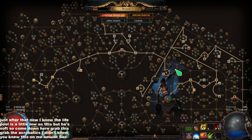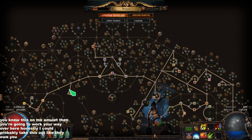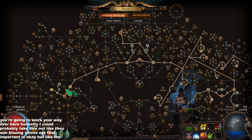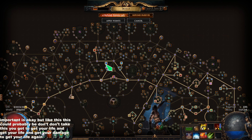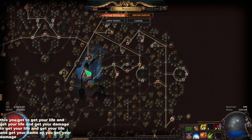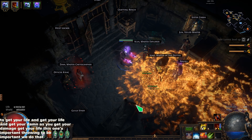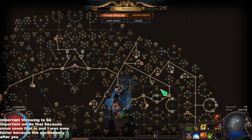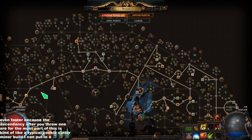Next, the passive tree. I haven't gotten my sixth Uber Lab trial, so don't start with me. First step, I went here for the Skitter Bot synergy — you link Skitter Bots with Infernal Legion, which gives full shock, chill, and burning effect. Incredible damage. Next I went over and got the AoE, mine throwing speed — very zoom zoom — and then you get ignite and shock/freeze immunity, plus the regen. It's kind of a filler node, but this next one is important: 100% increased effect from auras and mines.